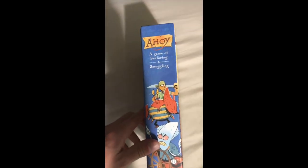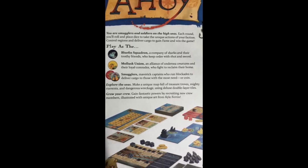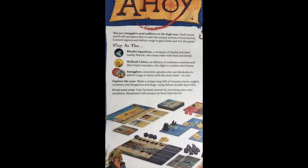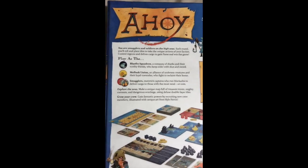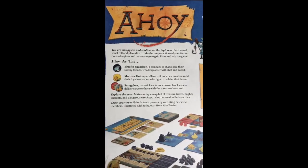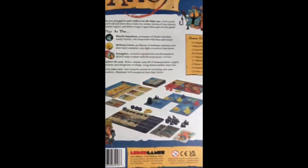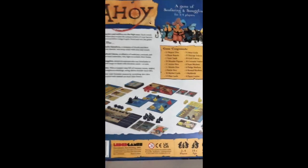So it's a game of seafaring and smuggling. Let's check out the back. You can play as the Bluefin Squadron, the Sharks, the Mollusk Union, or you can be a smuggler — which, interestingly, I think that's what appeals to me the most. Maverick captains who run blockades to deliver cargo to those with the most need, or coin. I could get behind that. There's a little demonstration of the setup there — looks like they have a four-player game running.